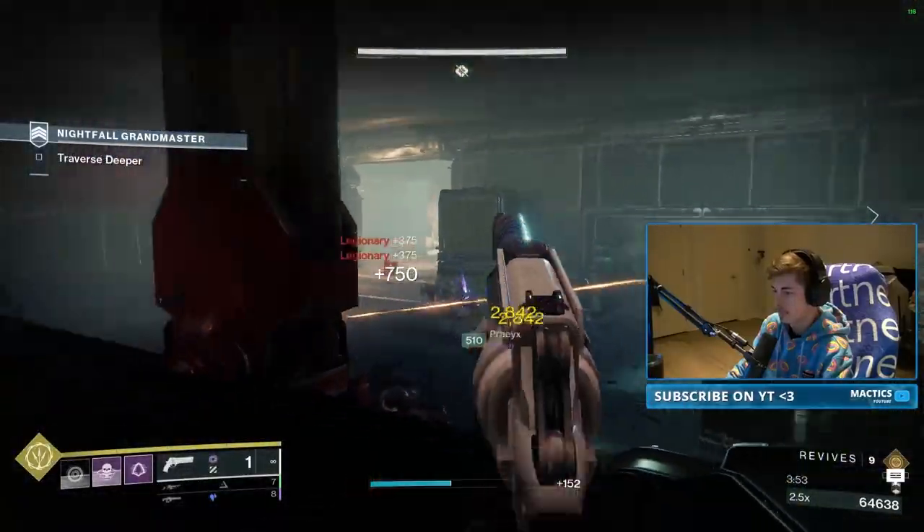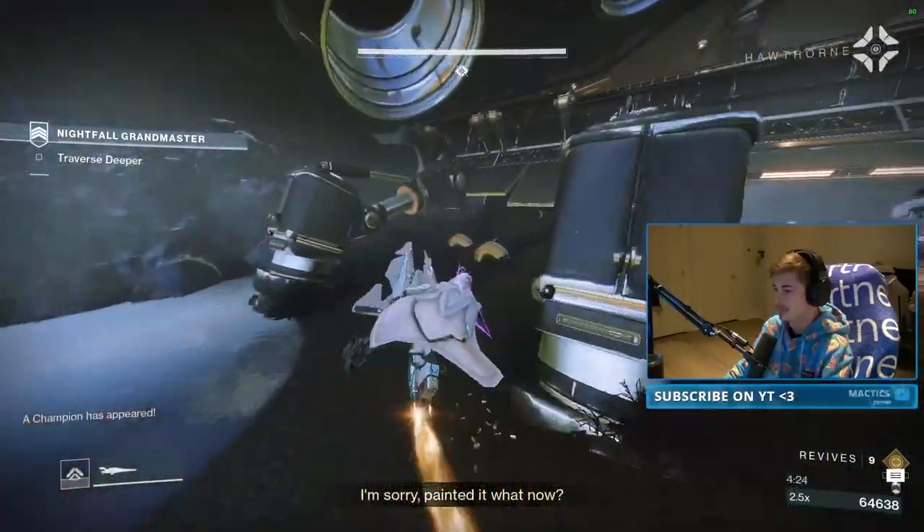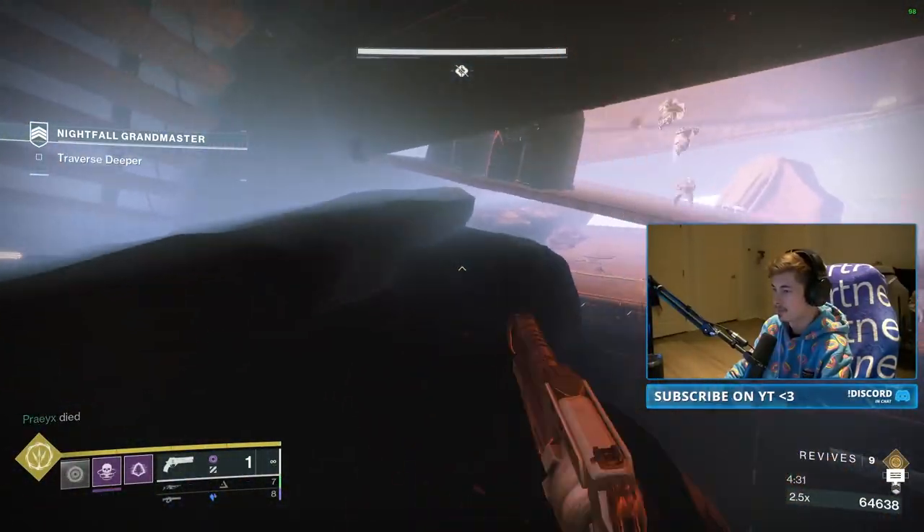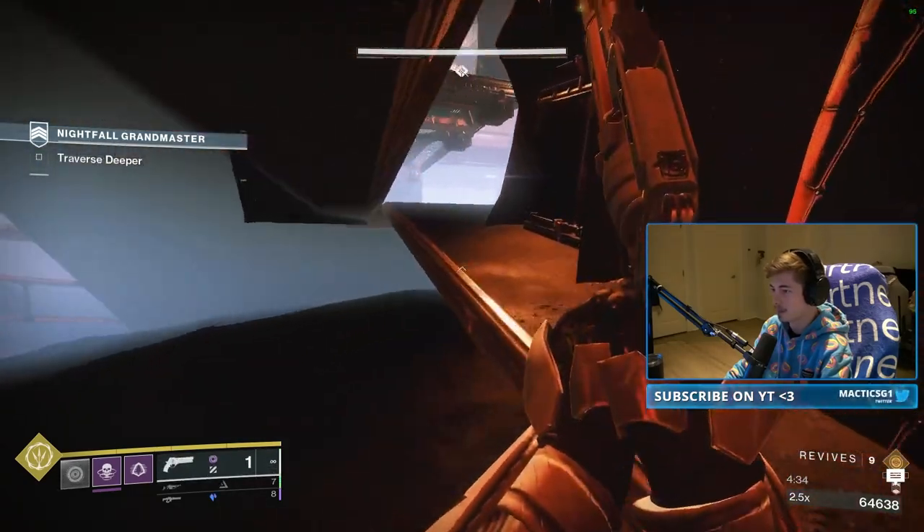Advance to clear the small room with a few Trash Mobs, after which you'll arrive outside. Hop on your Sparrow and head to the lower left, where you can climb up and run across the rocks to skip past everything.